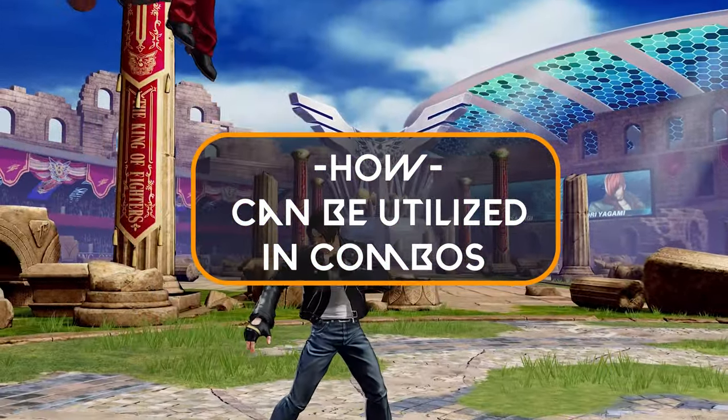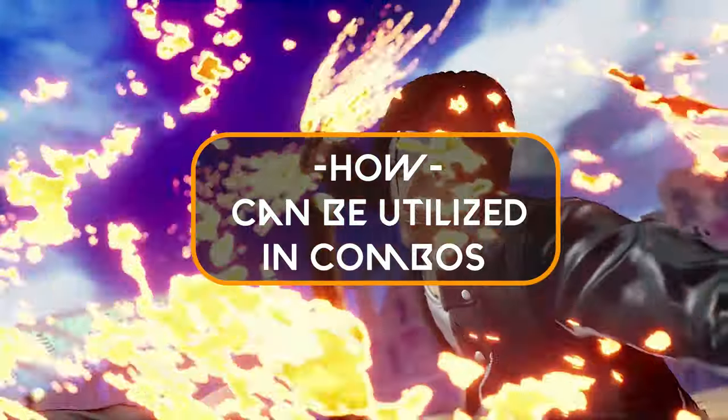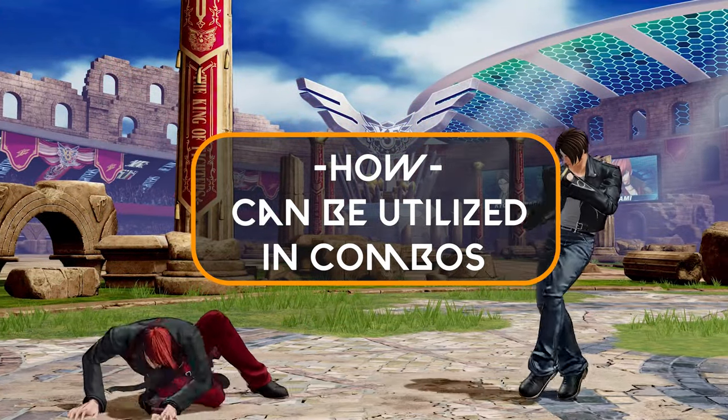Another way you can utilize whiff cancels is actually in combos, because they aid in making things have the perfect timing — or juggle timing — for some specific combos. With that being said, here are a few examples of whiff canceling in combos.